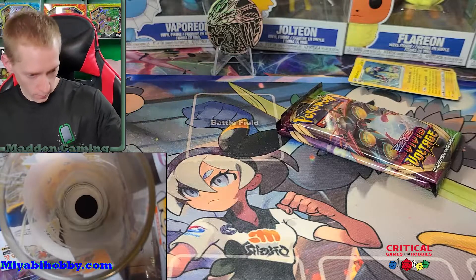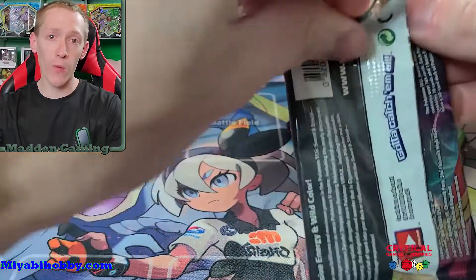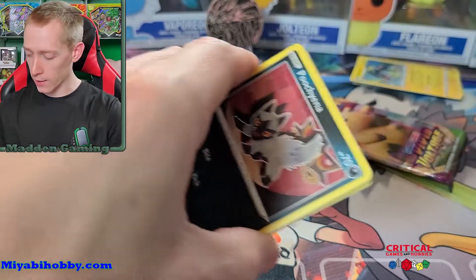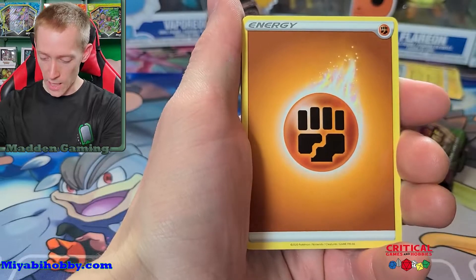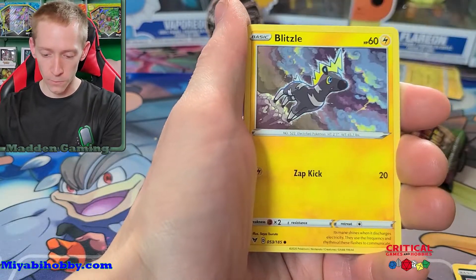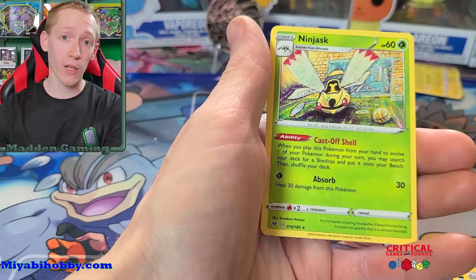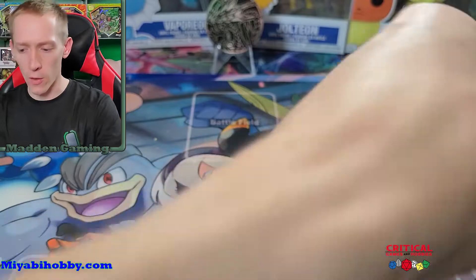Let's flip next for the Orbeetle pack. That is tails — so I'll be keeping Orbeetle. Let's see if we can pull a V card. I've only pulled one V card from this set, and I've already opened 21 packs with still no V's except for that one secret rare. My luck is not starting out good on Vivid Voltage. Cards: fighting energy, Swellow, League Staff, Charmeleon, Poochyena, Rockruff, Blitzle, Skiddo, Ferroseed, Eevee — very nice — and a Ninjask. Still no Shedinja, and the only way to play Shedinja is to evolve your Nincada into Ninjask — it's kind of strange.